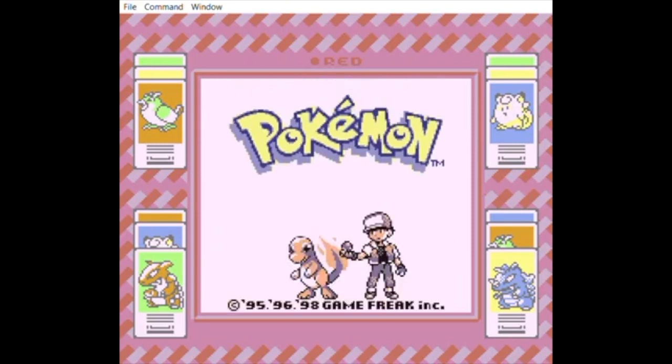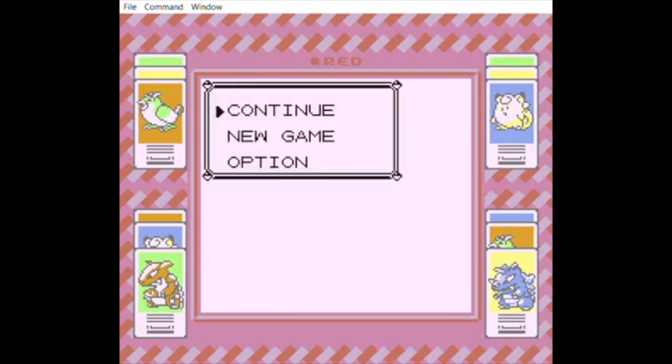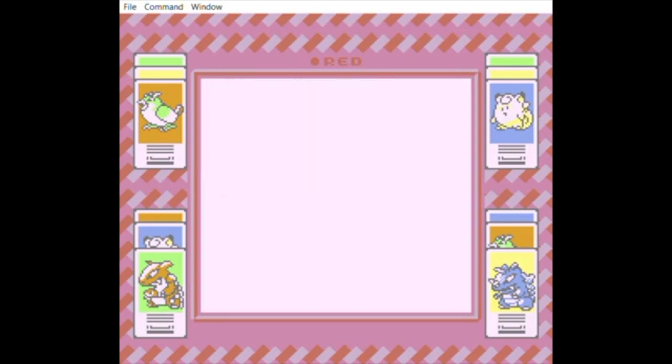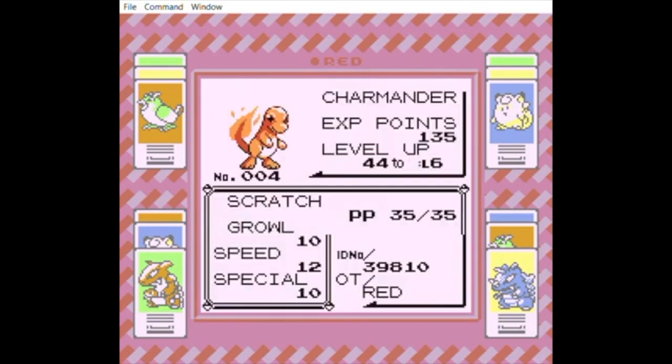Emulators like Retroarch, which save your game without having a .sav file, are just really difficult to work with, because if you do mess up, it's restarted a whole new one after getting a new starter. But anyways, that's how you get Charmander.